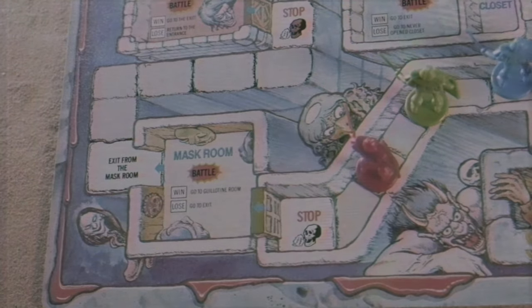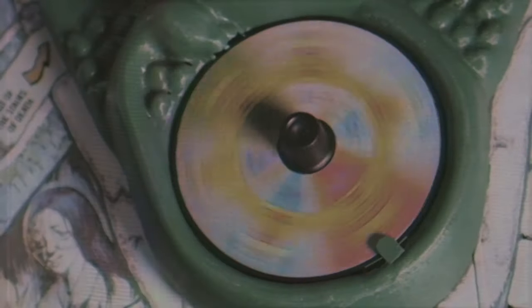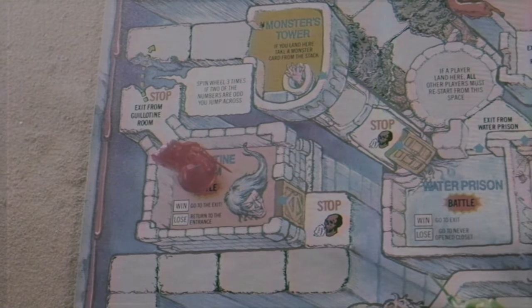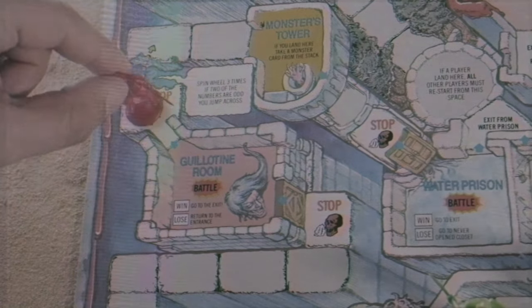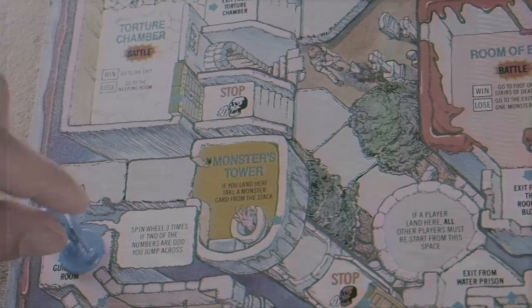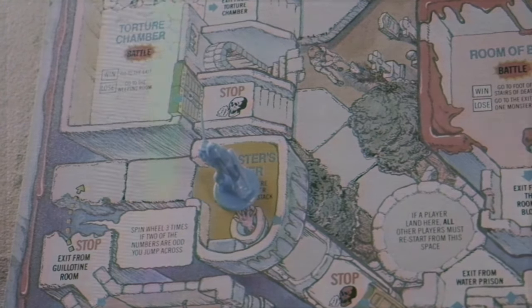Once you reach a stop spot, on your next turn you spin the spinner while saying either Kazam or Kapow. When you release, if it lands on the one you called out, you get to enter the room and fight a monster. In the mask room, if you win you go to the guillotine room; if not, you go to the exit. In the guillotine room, win and you go to the exit; lose and you return to the entrance. The monster's tower is one of the only free spots — if you land there, you take a monster card from the stack and keep it. Those little wins end up being big wins later.